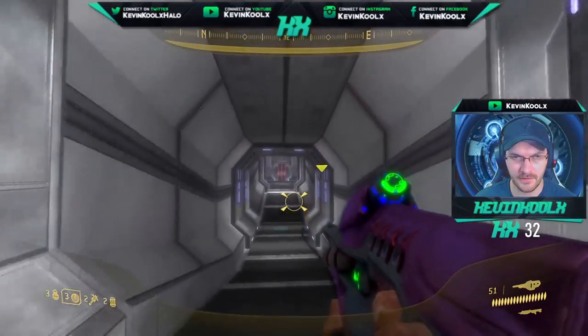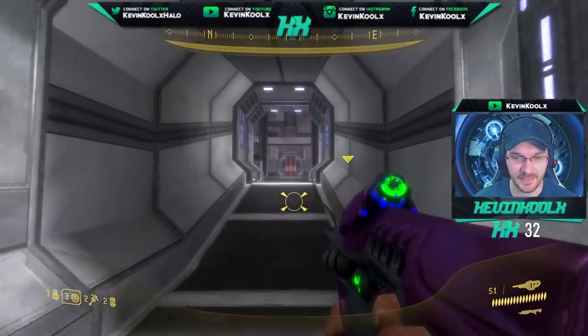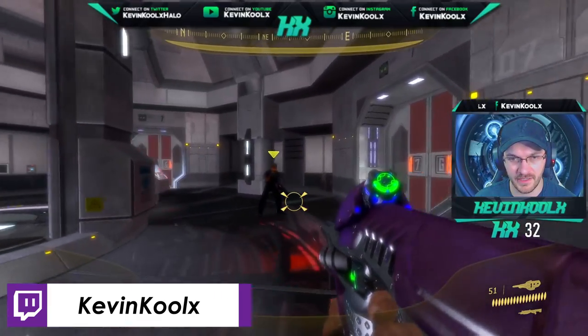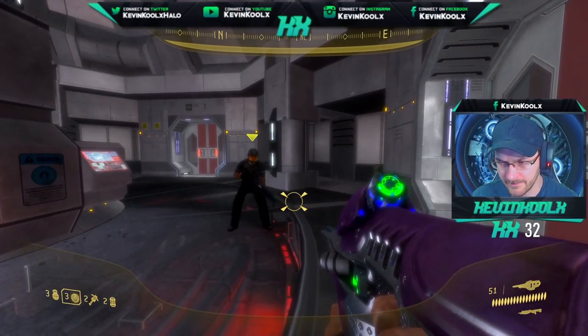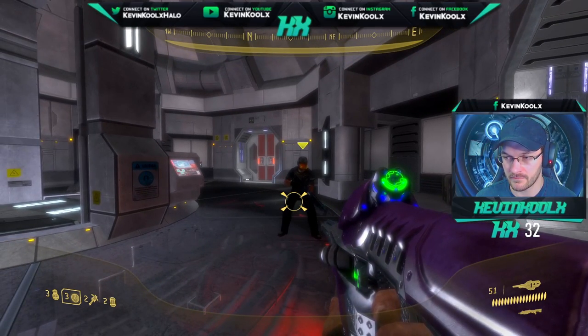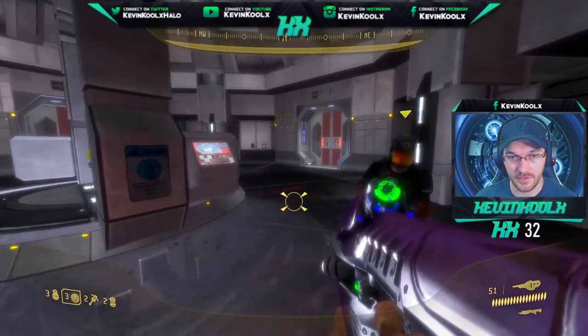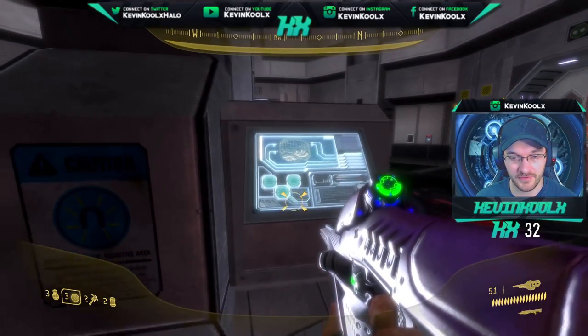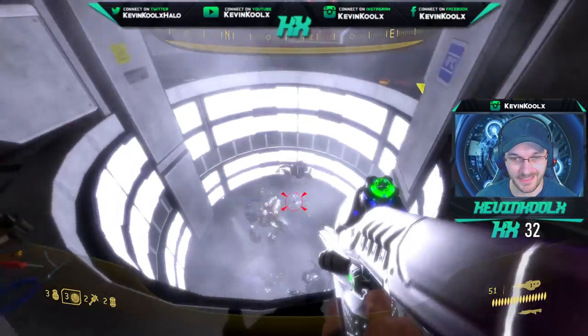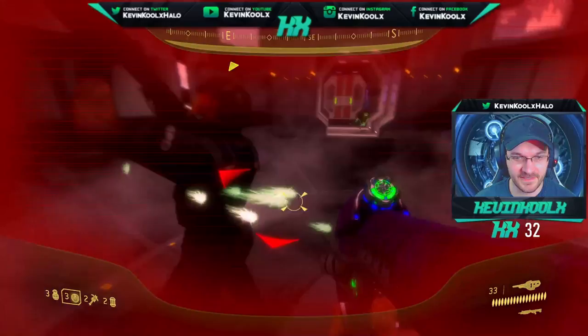This last one here is the Data Hive audio file. This one you pretty much just play through the last mission and you're able to find it pretty easily, as long as you follow this police officer — which we'll call Dave for now, at least that's what we called him in chat. You want to make sure you collect all 29 audio files within the New Mombasa streets before doing this mission, because once you start the Data Hive mission it kind of just sets you into the end of the game.